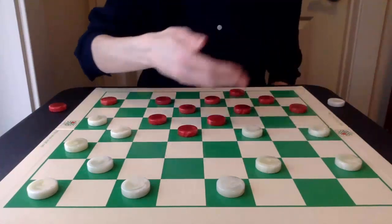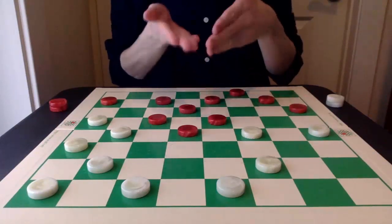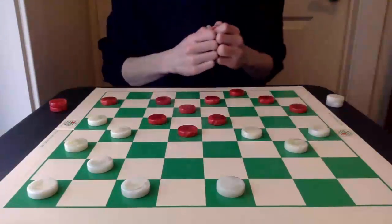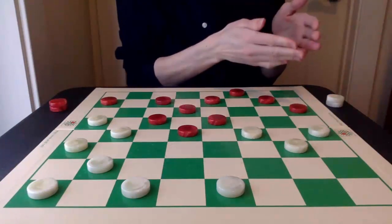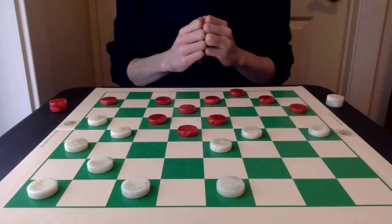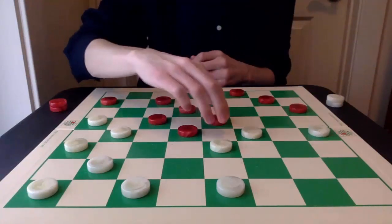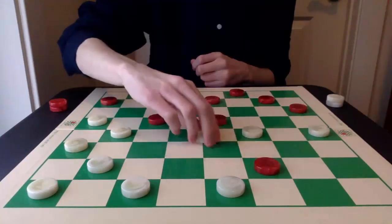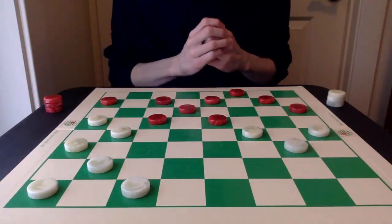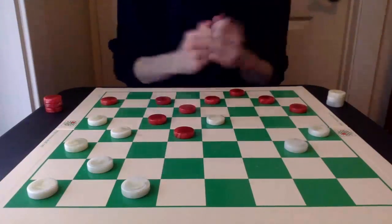Now at this point, white can exchange off safely with 24-20. Then red can begin the natural developing move toward the center of the board. Checker Cycle, when he covered this variation, showcased this 27-24 move, which is very good as well — I recommend you check out his video in the description below. Instead, I'm going to talk about this 27-23 move. Now, if red jumps this piece, white can just go 23-19 and wreak havoc with this elbow — it's still a good draw. But instead, I'm going to showcase the 18-27 jump. At this stage in the game, it's best for red to just go 15-18 and then white takes the 2-for-2 with 19-15, and it's a good draw.